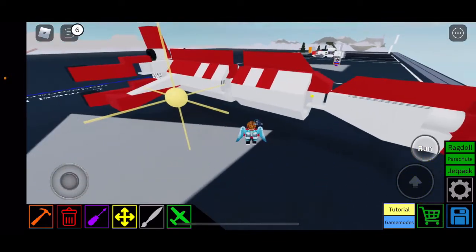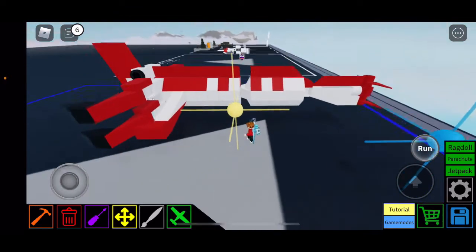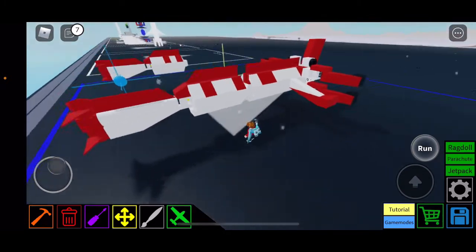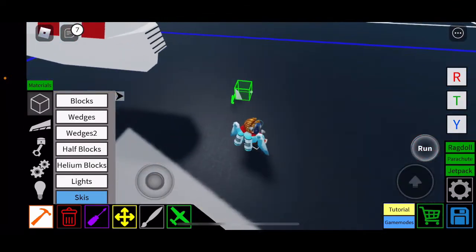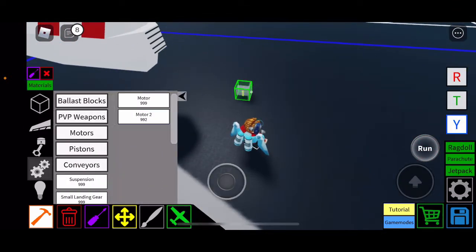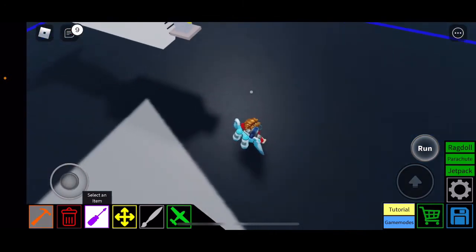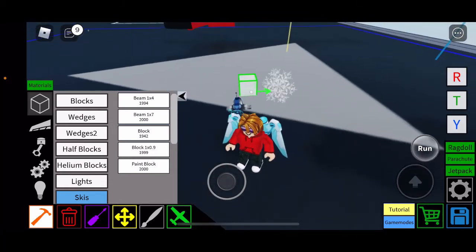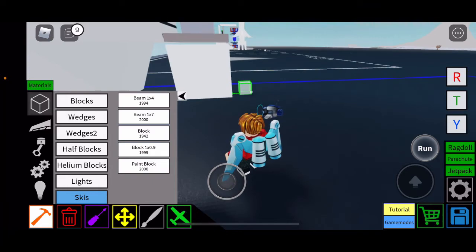Now we've got the biggest and hardest part — the full front section. Pay very close attention here because if you mess anything up, it most likely will not work. We're going to need another motor 2 — same as the last one, but the max angle is 30 this time. Go to motors and select motor 2.